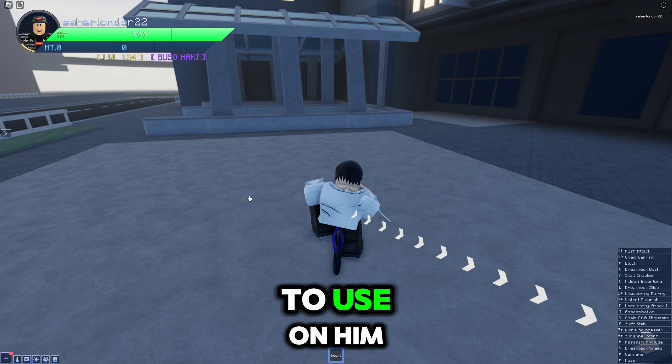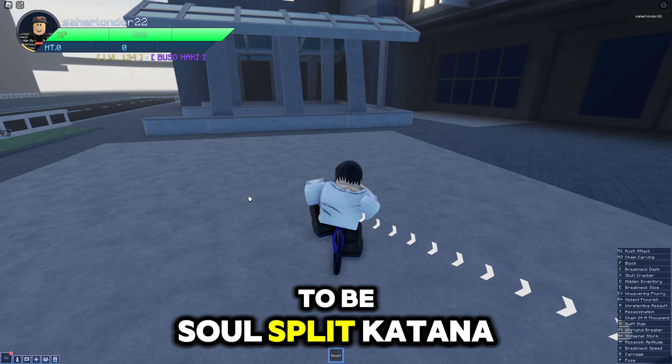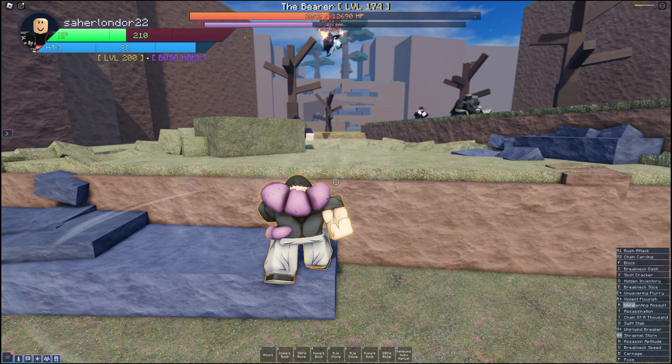Once you've gotten yourself three Sorcerer Killer shards as well as one Remembrance, that's when you can craft Toji. Now once you've gotten Toji, you will need to master rank him up. Here is the order of master items that you will need to use on him. The first master rank item is going to be Soul Split Katana, which I actually got from a chest.